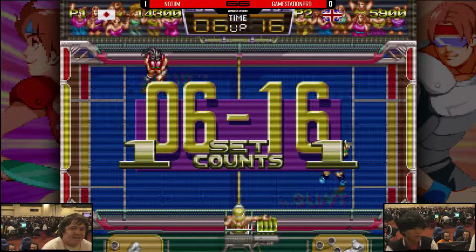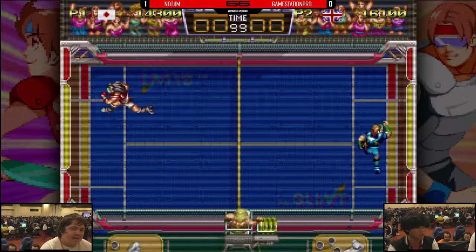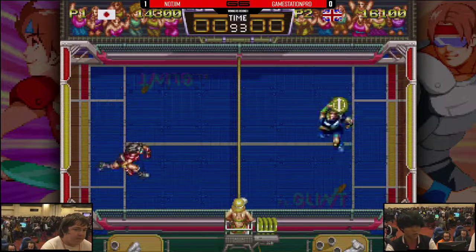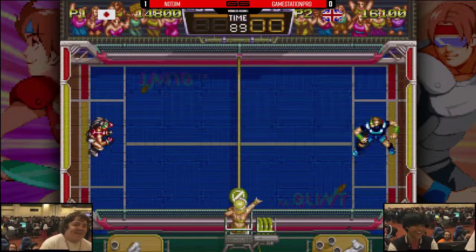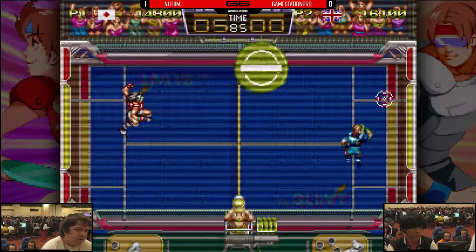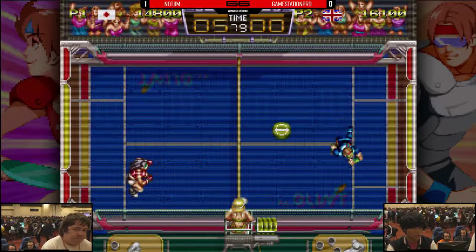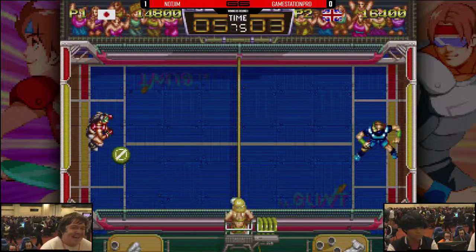One to one — GSP, Game Station Pro showing signs of life as we go into the final set of game number two. Not Jim was ready for the charge-up super, trying to go into the middle, intercepting and delivering the counter super and getting those five points. Let's see if not Jim can close it out before GSP gets some momentum. Diagonal angles galore — if you're firing off a super, you've gotta be prepared for if your opponent reflects it.